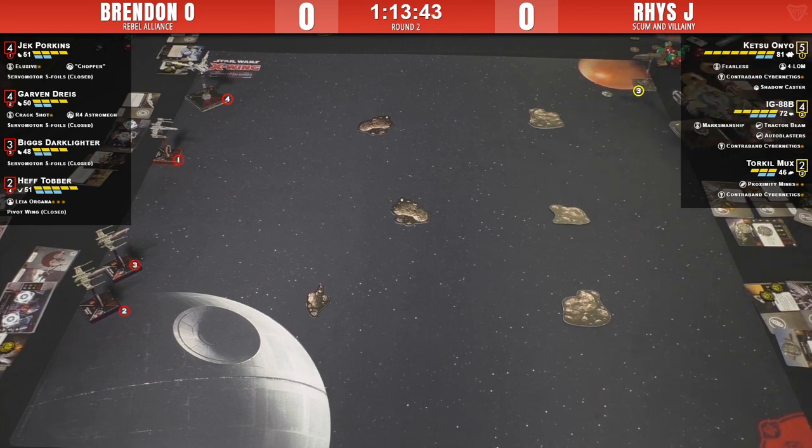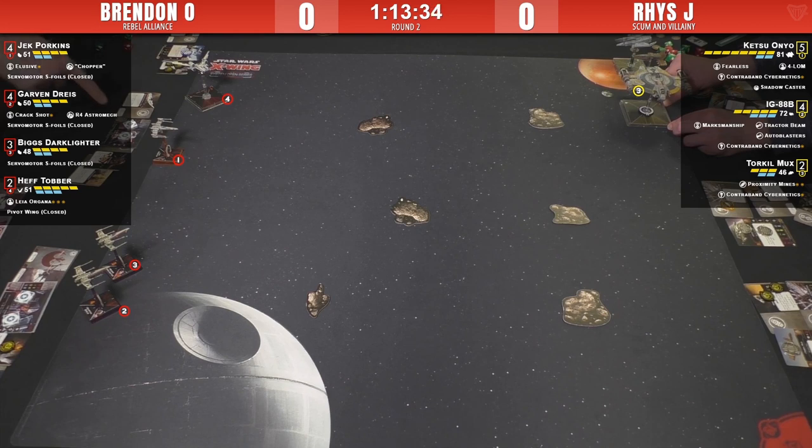And the staple of the Scum faction these days - Torquemada - going to choose one lucky winner to be zero agility. When Palob went up in price it was like, sure, I could just make your I6 an I0 and it's the same thing. With the Jedi coming in, force users are so strong that Palob lost a lot of value. Torquil is a really solid choice. I love the proximity mines - no turret, no title, so he really feels like he's there for utility.